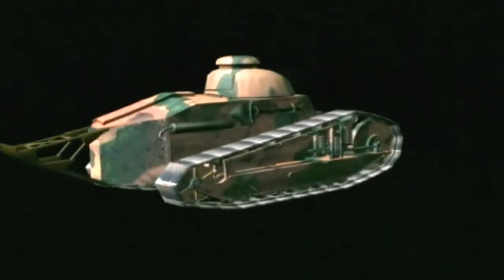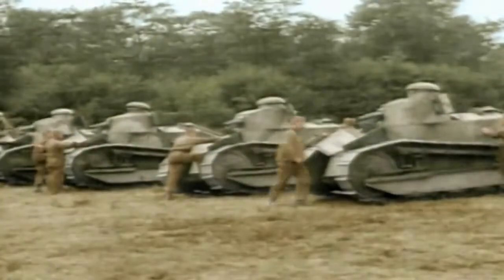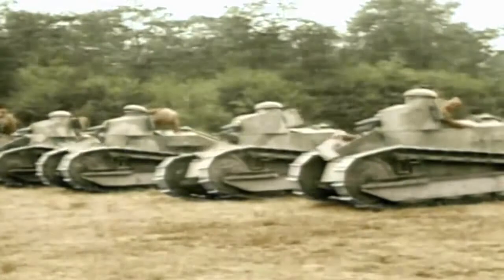The tank had revolutionised the battlefield, and the French were quick to see the need to add speed and mobility. They developed the seven-ton Renault FT-17, with a two-man crew and a machine gun or 37mm cannon in the world's first traversing turret. The American forces, which had begun arriving in France in summer 1917, soon replaced their French helmets with the British version but enthusiastically adopted the small French tank, and practised with it before the cameras for publicity.